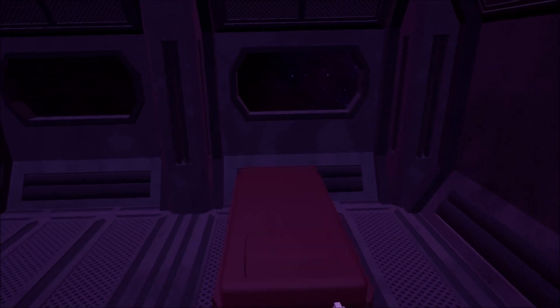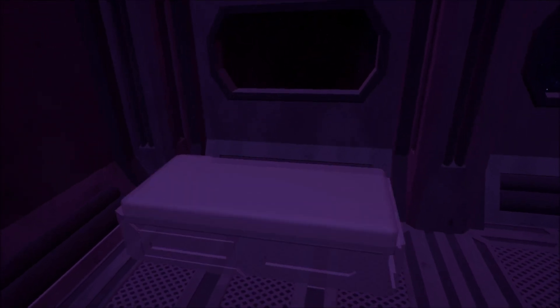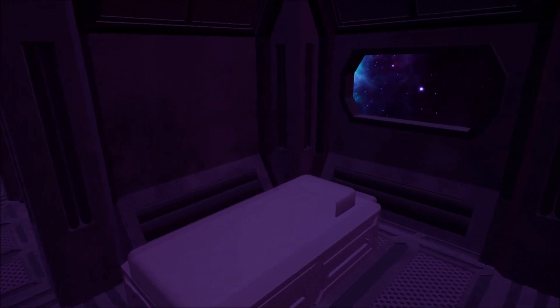I've also begun working on the placeable objects, such as the bed you can place on the floor and the lamps or lights you can place on the wall. These are currently the only two objects implemented so far, but there will eventually be things such as crafting stations, weapon racks, or oxygen stations.